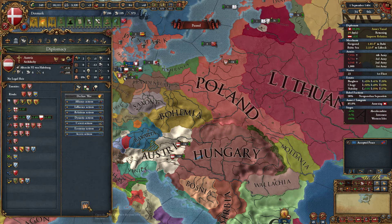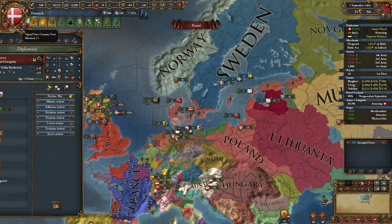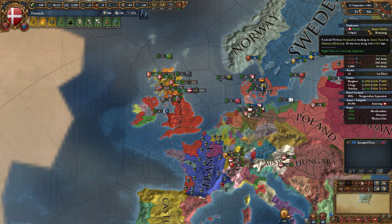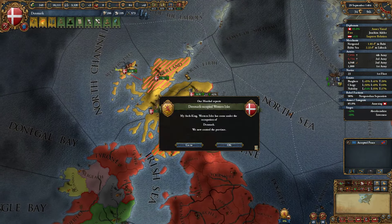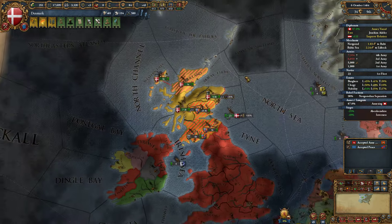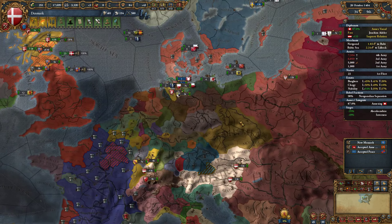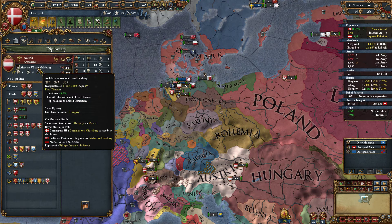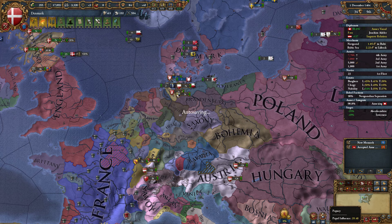We want to improve relations with Austria. We've already capped out on relations with Muscovy, I think. We're gonna annex Holstein and we're just gonna be patient right now — we need to wait for these sieges. Yuri of Bohemia is now the new emperor. I guess Austria must have some sort of regency council — why is he not being elected? I don't know. I guess nobody favors Austria. It's a damn shame.